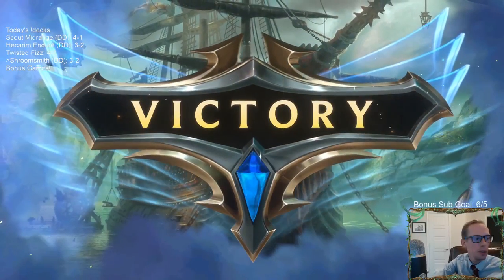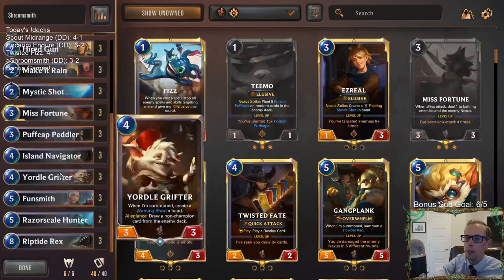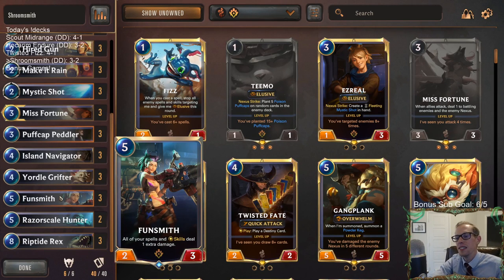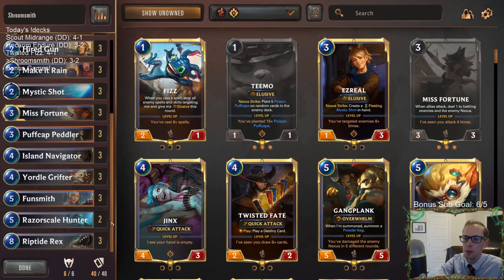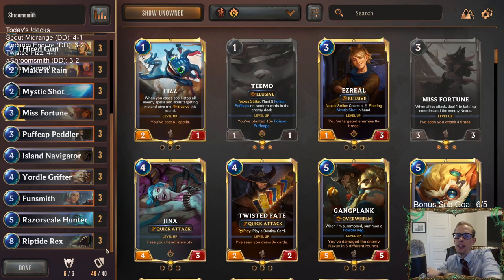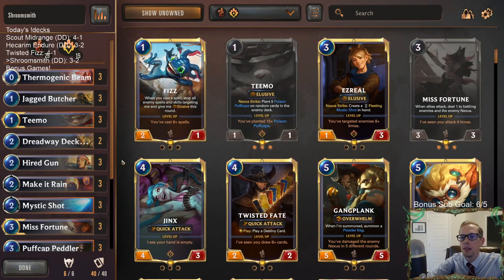We ended up three and two with our Funsmith deck - Shroomsmith. Those last two games we kind of forgot what our deck was all about. We never drew Riptide Rex in any of those games - and we have three Riptide Rex. We drew some Funsmiths in the first games, but never Riptide Rex - that's supposed to be what our combo is built on, playing three of each for a reason. Yeah, five games, zero Rexes - that's crazy how that happened. How many cards did we draw in five games? Probably 40 to 50, and zero of them were Riptide Rexes.